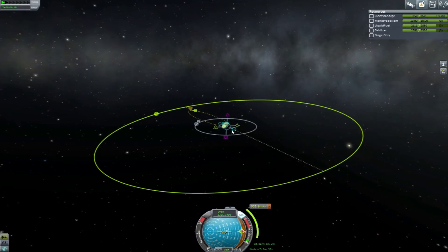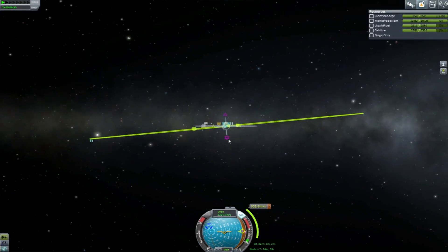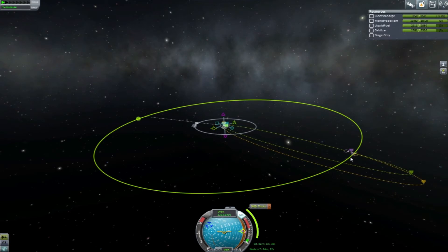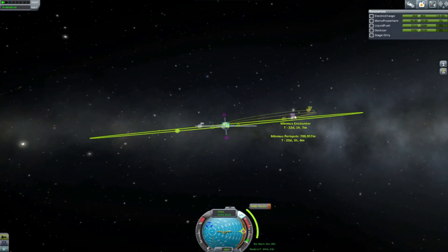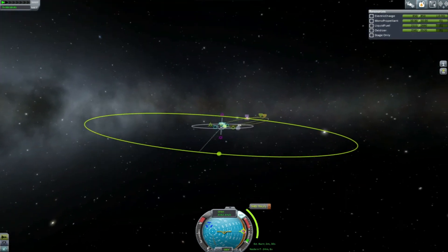What are you doing? Crazy thing. So what I'm basically trying to do is match the arc for Minmus's orbit. And then we want to bring in — what is this? Escape? 22 days, 5 hours... 22 days, 1 hour. I don't know if that'll be enough. But we should be more on the angle that we need to be now, I think.